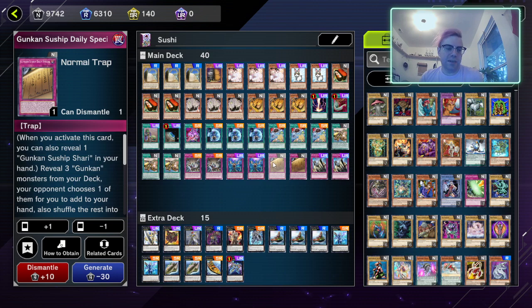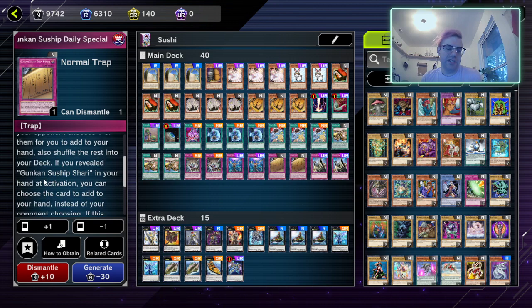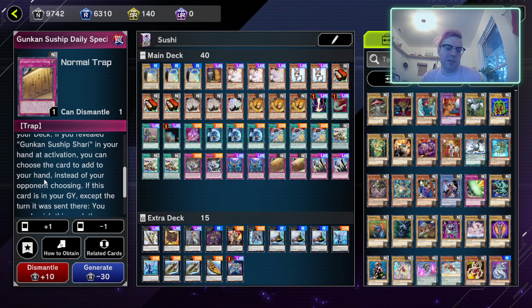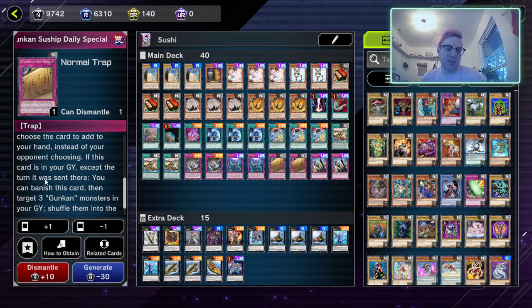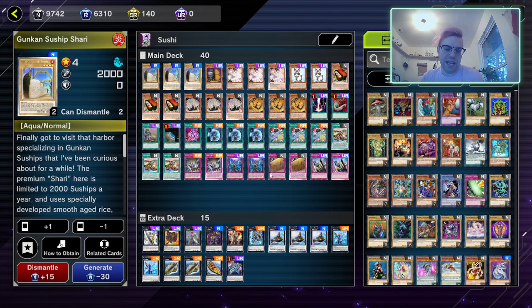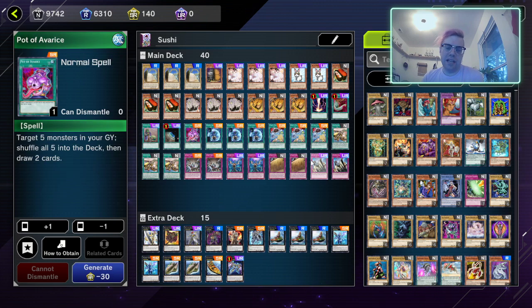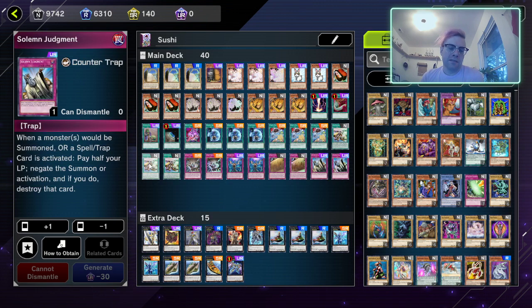Next we have two Gunkan Sunship Daily Special. When you activate this card you can reveal one Sunship Shari in your hand, then reveal three Gunkan monsters from your deck — your opponent chooses one for you to add to your hand and the rest are shuffled back. If you reveal the Sunship Shari in your hand, you choose the card to add instead of your opponent. If this card is in your graveyard, except the turn it was sent there, you can banish it, target three Gunkan monsters in your graveyard, shuffle them into the deck, and draw a card. It's a bit slower, but it has more effects than just the Pot of Avarice effect.